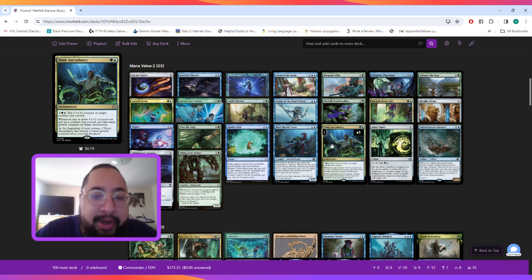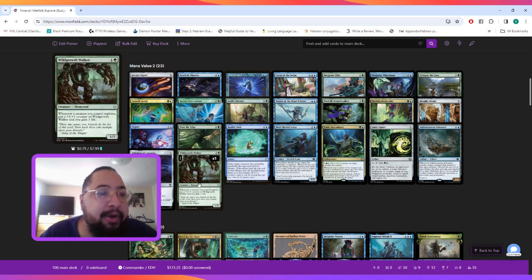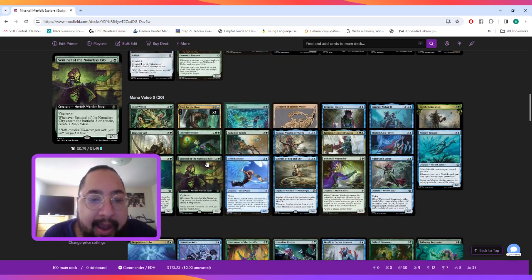At the beginning of your upkeep, if Simic Ascendancy has 20 or more growth counters on it, you win the game. The last mana value two card is Wild Growth Walker, a two-mana elemental that says whenever a creature you control explores, put a +1/+1 counter on it and you gain three life — allowing us to stay in the game longer and gain a lot of life every time we explore.